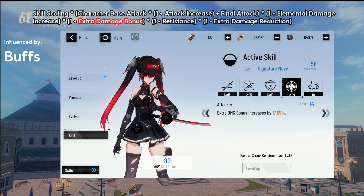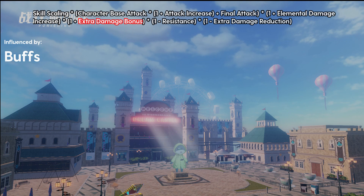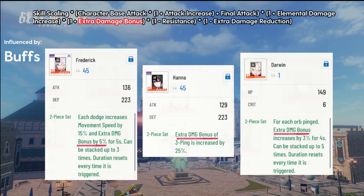Extra damage bonus is the final type of buff. There are only three types of buffs. Usually the description will say extra damage bonus, but it doesn't always. As a general rule when classifying buffs, if it's not an attack buff and it's not an elemental buff, then it has to be an extra damage bonus buff. For example, let's consider the most useful 2-piece set in the game, Condalina. Condalina doesn't mention an attack increase, nor does it mention an elemental increase. Therefore, it's an extra damage bonus buff, just that it only applies to basic attacks. This type of buff can be found in a lot of different places, like your attacker class passive, weapons, memories, and several rank ups.